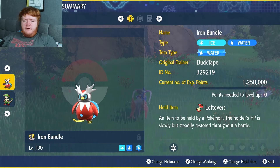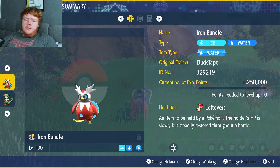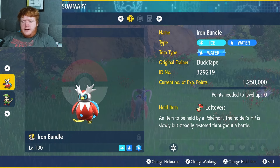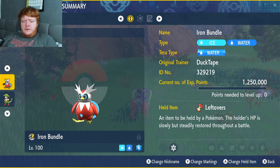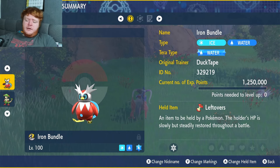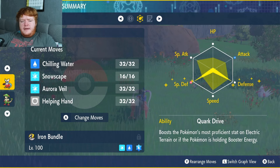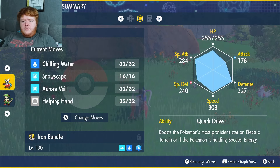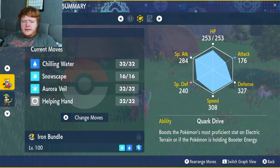Welcome back. We have a member request here - Iron Bundle. We're going with a supporting build since it has very little setup. The held item is Leftovers, which you can get from the Cascarrafa Delibird shop, restoring 6.25% of health at the end of every turn. Max EVs in Defense and Special Defense - it has great Defense but Special Defense is a bit low, so we've gone with the Calm nature, which is up in Special Defense and down in Attack.